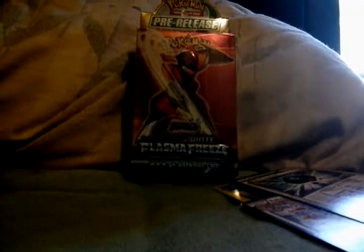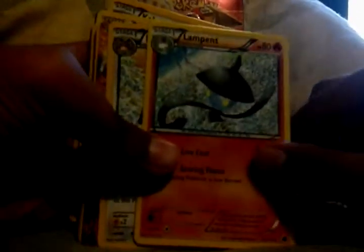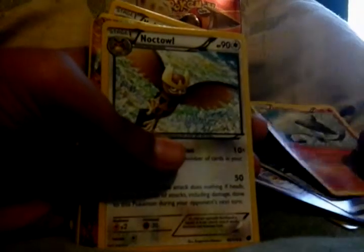Treat that. I'm scumbag. And Lampent. Natu. Heat Rotom EX, and this is a fake EX because you're always shining on the top. Okay, so trade out. Raticate. I don't know how much it hurts.